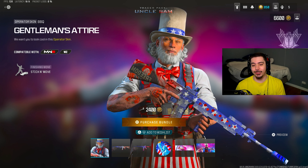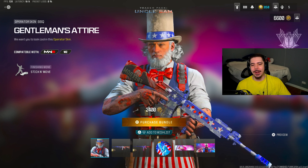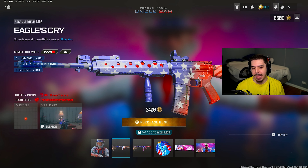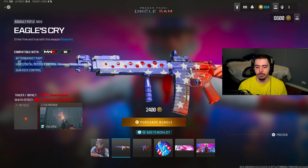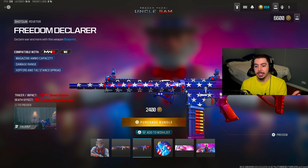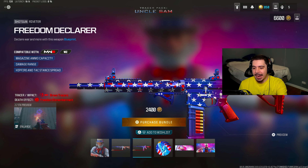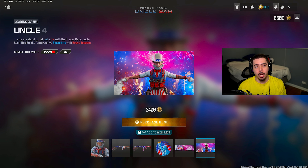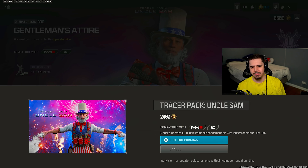You do get Uncle Sam, which I think is one of the better operators we've gotten in these bundles. We have the M16 with the conversion kit on, so it just turns into the full-auto M4, which is really nice. And then we get a Riveter. I love the reactive fireworks on the weapon itself — super dope. We also get an emblem, calling card, and loading screens. Let's go ahead and purchase this.